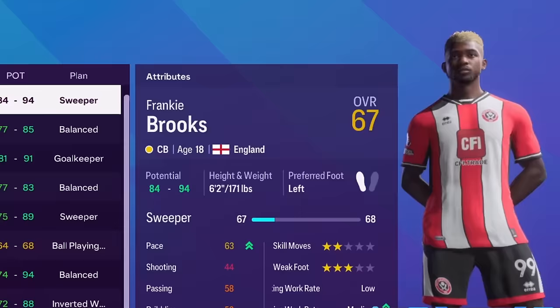We've reached the end of the transfer window. Outgoings include: Donny van der Beek left for Real Sociedad for £12 million; Dorgeles Nene joined Burnley for £4.8 million; Rhys Norrington-Davies joined Ghent for £2.9 million; and Benny Traore joined Osuna for £7 million. Looking at the squad, every single player by the end of the season will be over 80-rated. With a squad this good, could we sneak into European football? We're simulating forward to January 1st.